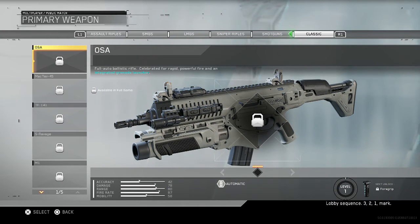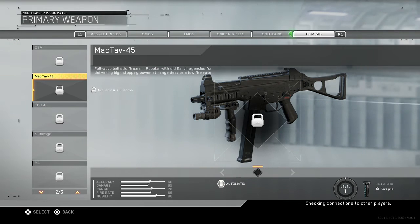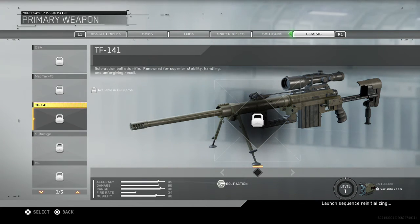You get the McTay 45 — basically the UMP 45 from MW2 and MW3, with MW2's being the better one. This one is a full-auto ballistic firearm popular with old earth agencies for delivering high stopping power despite a low fire rate. Overall it's an amazing gun with pretty good range and firepower for its size.